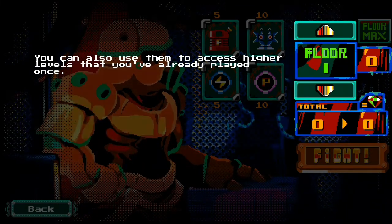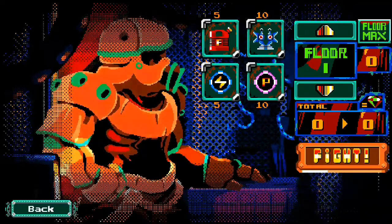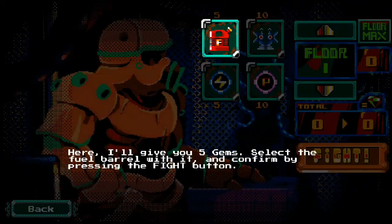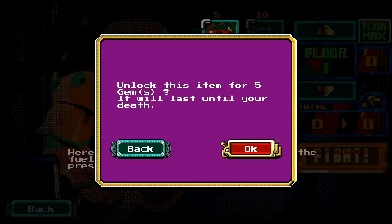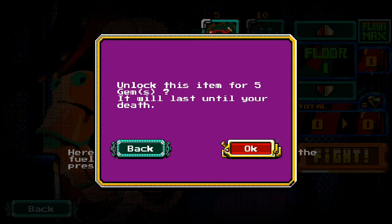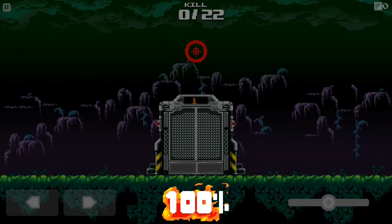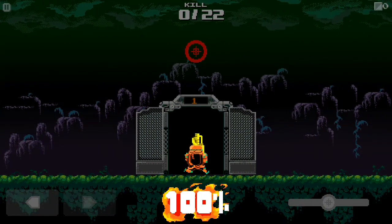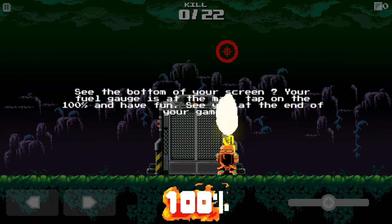Once you come back in here you can go to wherever you have been. Five gems — select the fuel barrel and confirm by pressing the Fight button. We will unlock this. Click on that fuel and fight — it's at 100 percent! See the bottom of your screen, your fuel gauge is at 100.